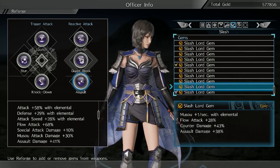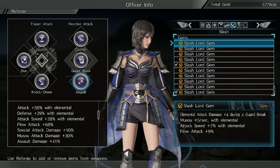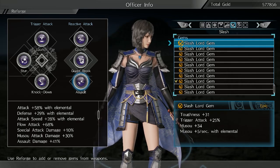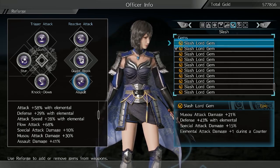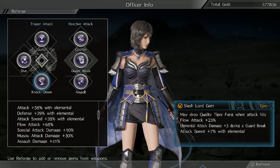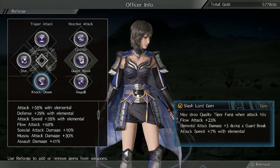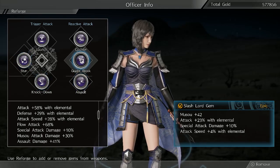You can see I made quite a few here. I think attack speed is also important with her, because a lot of her good stuff is at the end of the strings. So basically everything has attack speed, attack up, or flow attack up.